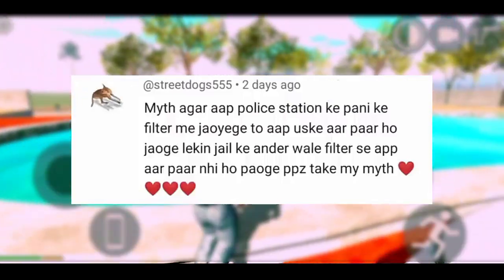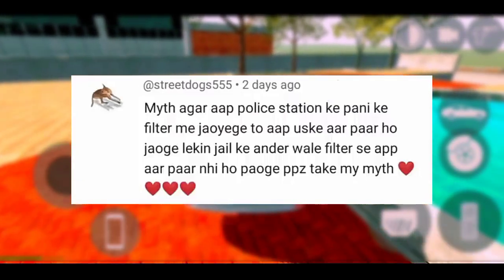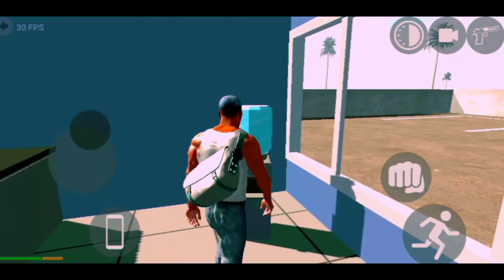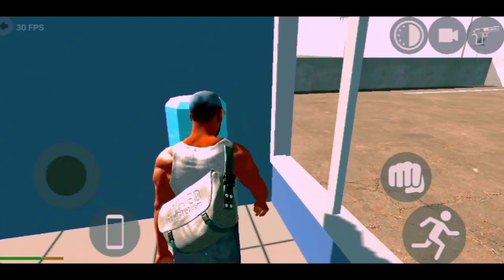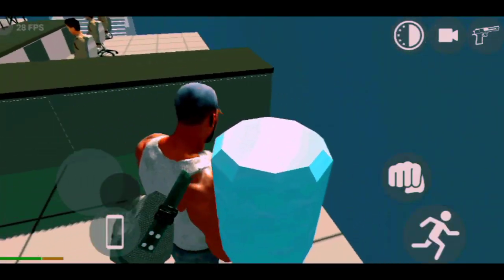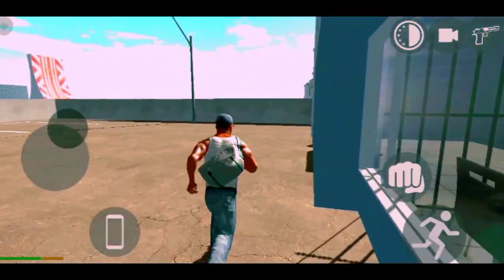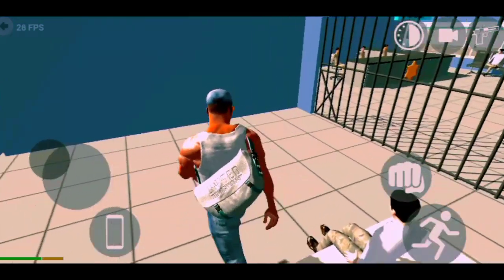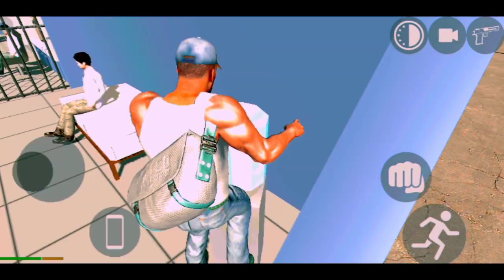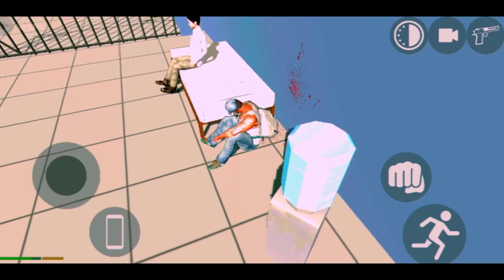Next myth: If you go to the police station's water filter, then you can go to the water. But you can't go to jail's water filter. Let's try this myth. I've reached the police station — it's a filter, and it's going to go to the airport. You can see the airport now. Try and see the inside of the airport. And for this airport, you can go inside the wall, jump 2-3 times, and you will go to jail. Let's see — I went to the airport, but you won't go there. As my brother told me, this myth is also confirmed.